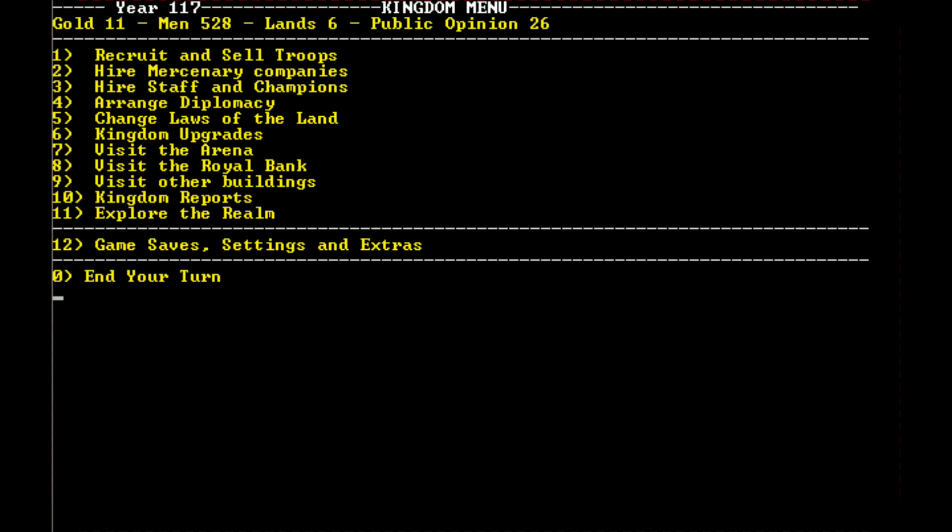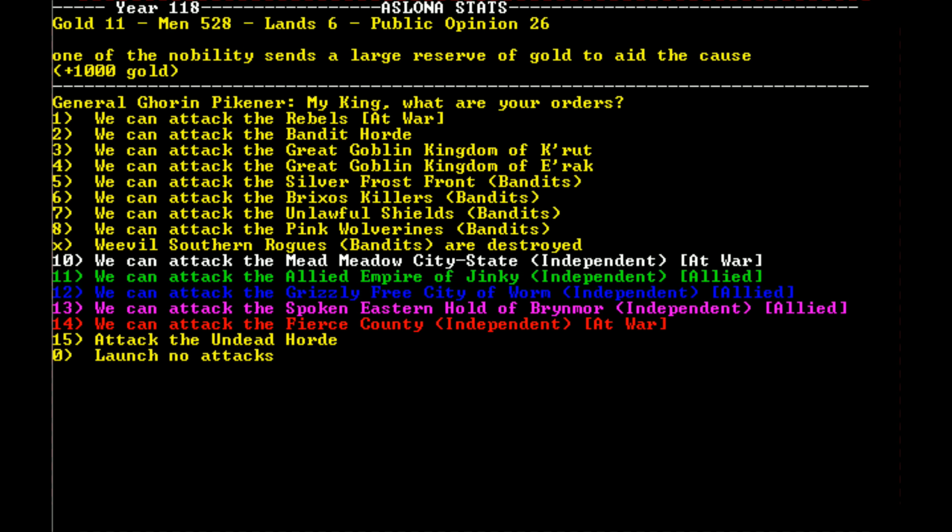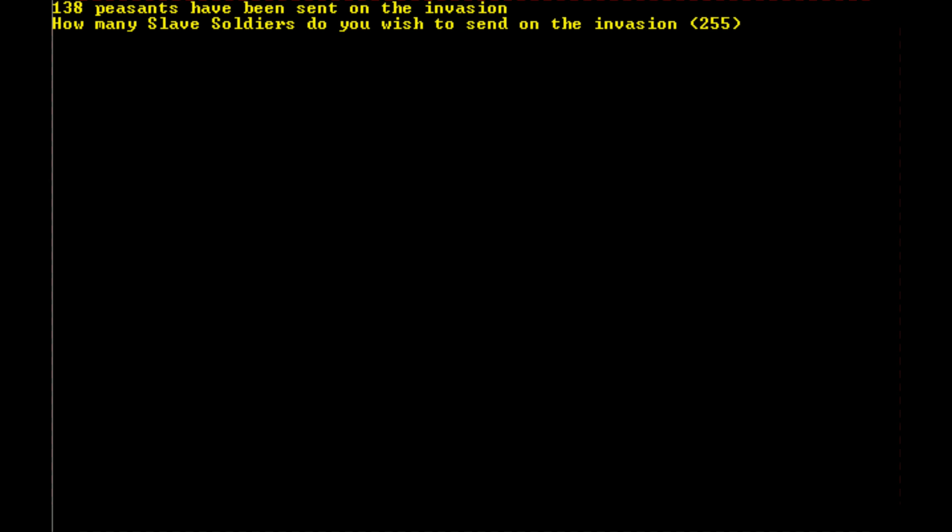We are at the end of this particular turn, so we're going to continue forward. Nobility just sent us a thousand gold, which is pretty neat. We're going to go ahead and attack the rebels, invade them — they shouldn't have very much left. We're going to send everything we've got.